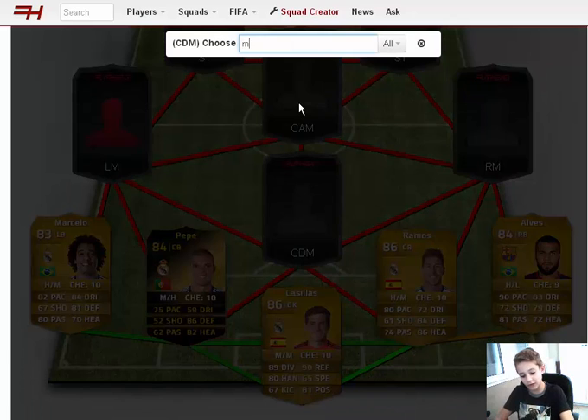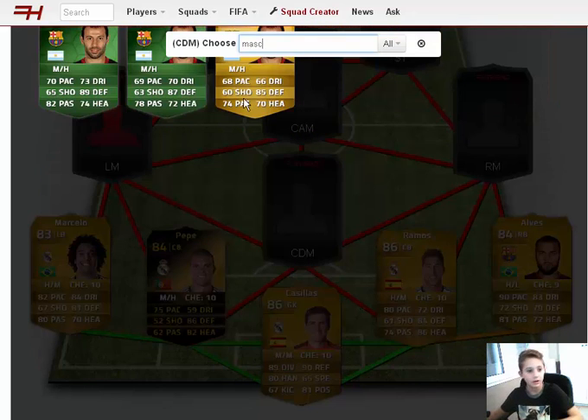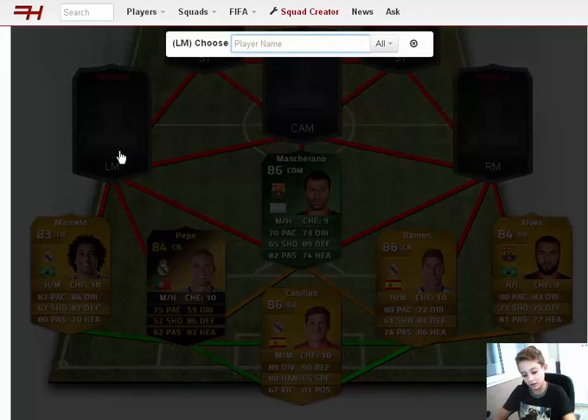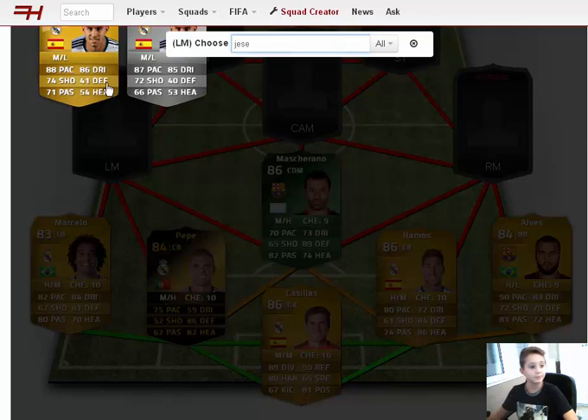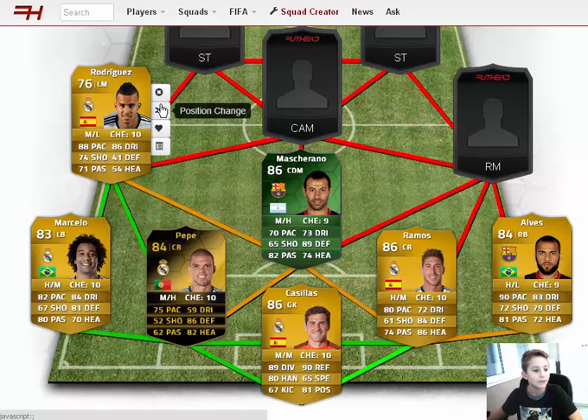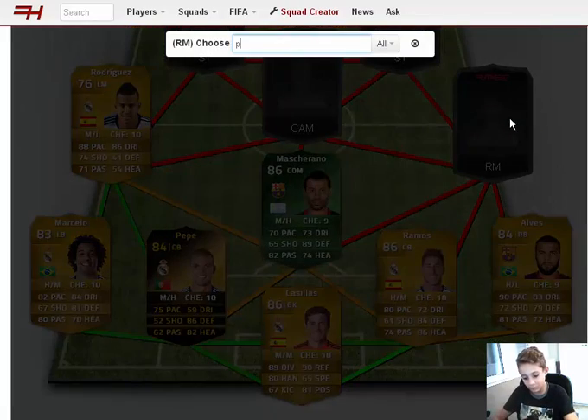As our CDM, it's Mascherano. I like him in the game — I'm Brazilian so we have some issues with Argentinians, but this one I kind of like. As our left mid, we have James Rodriguez. People say his gold card is better than Cristiano Ronaldo in game — not in real life of course. He has very good dribbling, great pace, and his shot and passing are said to be excellent.